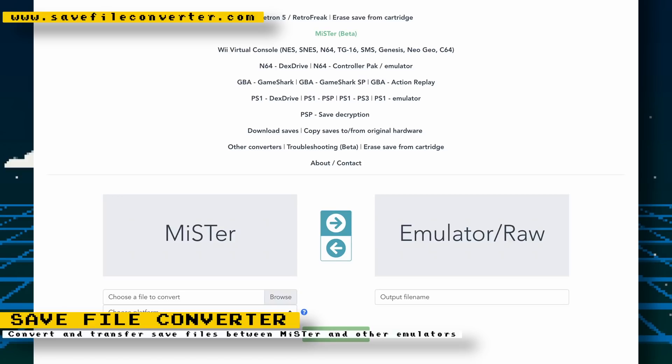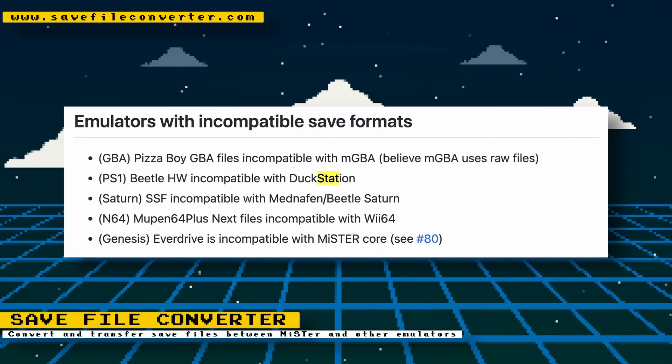That raw file can then be used on a software emulator to continue your journey. If you want to resume on your MiSTer, you can convert the raw file back to the MiSTer format. Check out the website to see what's supported, and visit the GitHub to read about any incompatibilities.